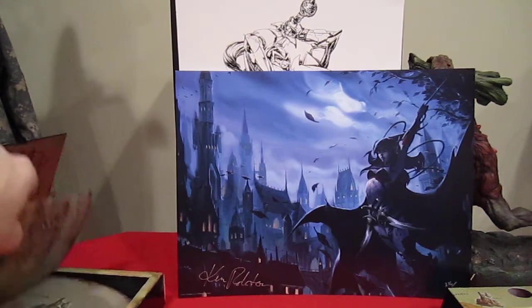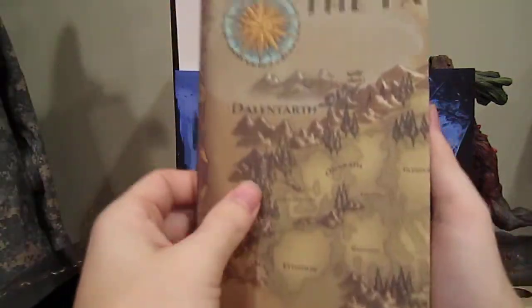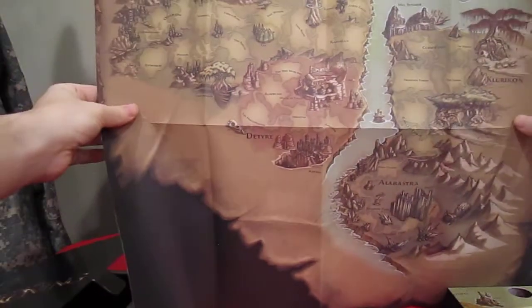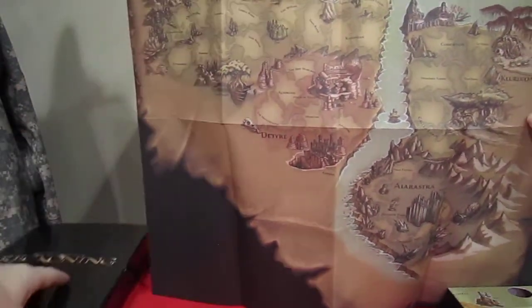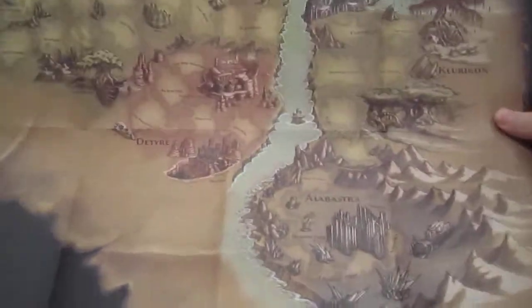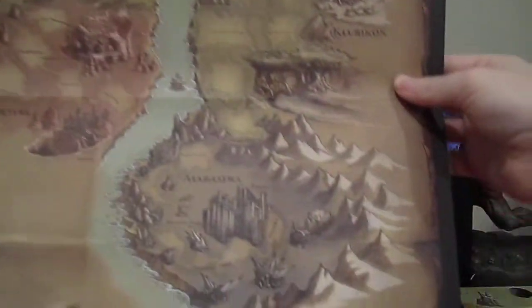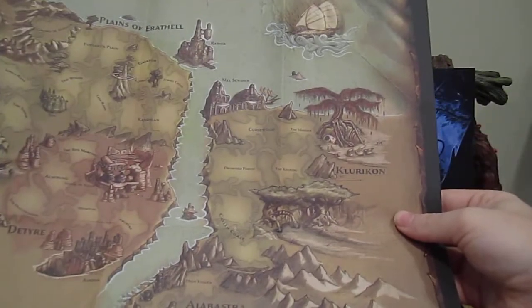And last, we got this really well-done map — it's too big for me to actually show fully. The one inside the box is the miniature version, and here is the Faelands map — that's what it's called. And that's everything I got in the Signature Edition.